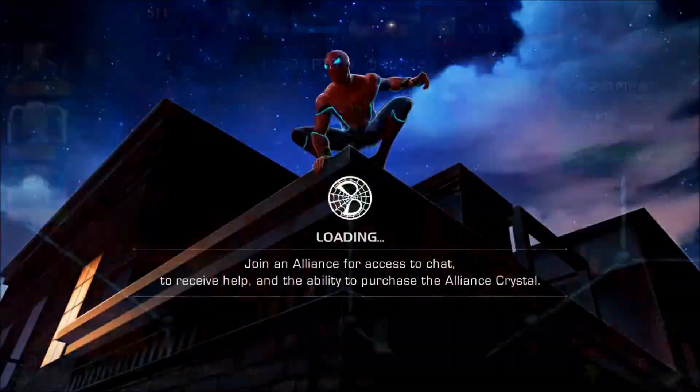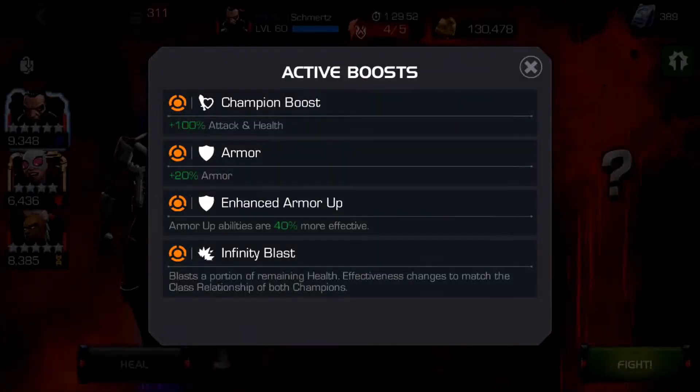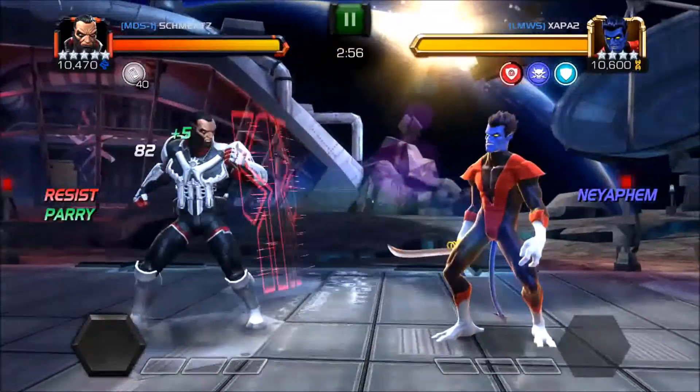This one I don't see a science champion, so I basically use Punisher for anyone who isn't science and isn't the thorns node at the end. I always save my Storm for the thorns node. I find that Punisher does a pretty good job against anyone in Alliance War.